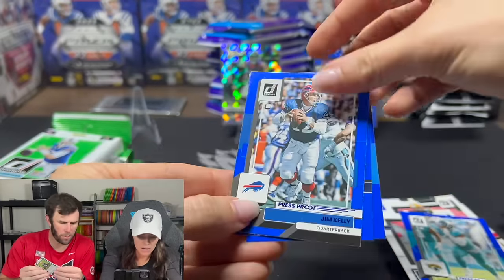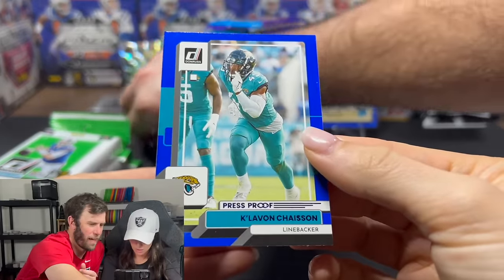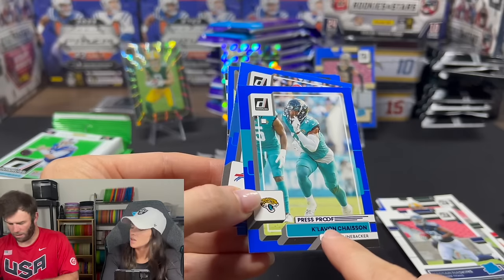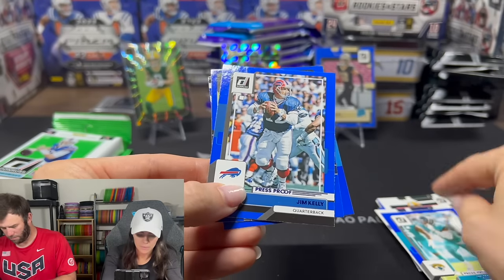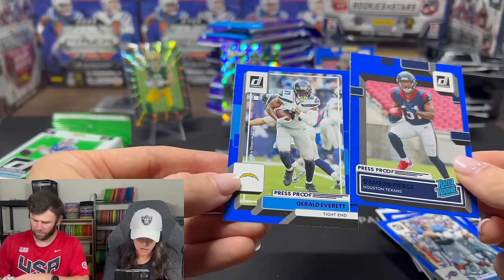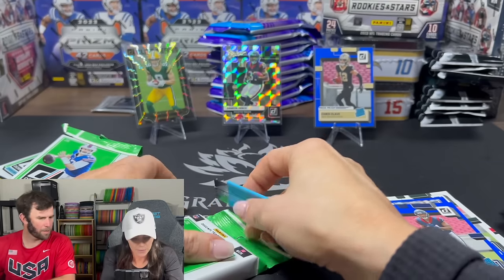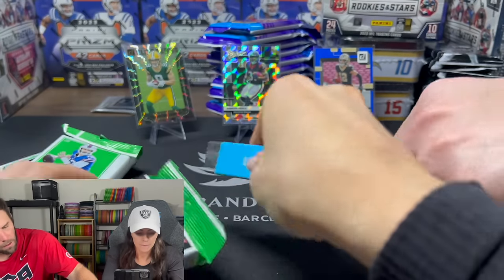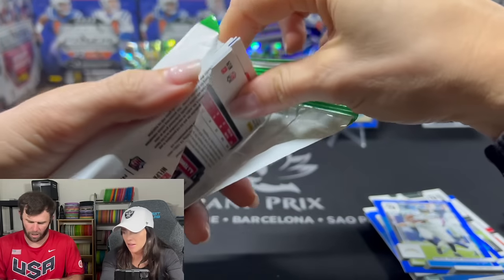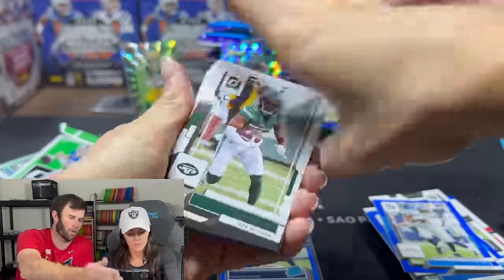Jim Kelly. Damien Pierce on the blue — he's the starting running back for the Texans. Jim Kelly, Damien Pierce, and Gerald Everett. We'll sleeve the Damien Pierce blue. We need more cards over there — we only have four sleeve cards.